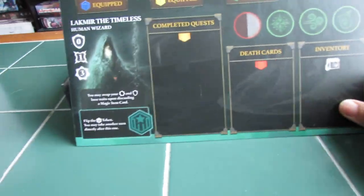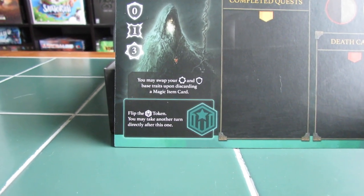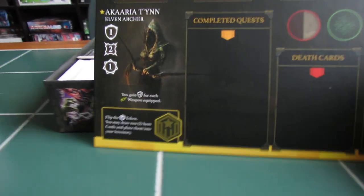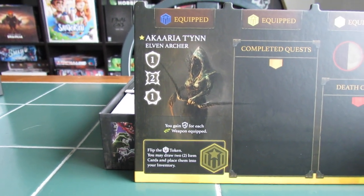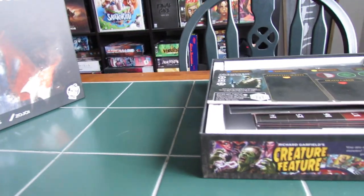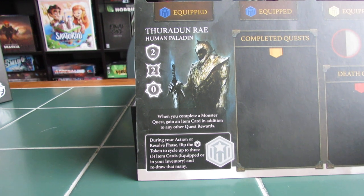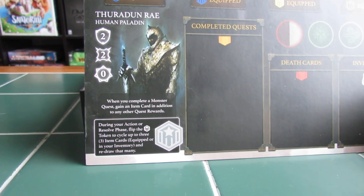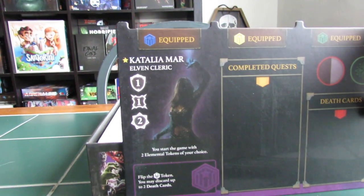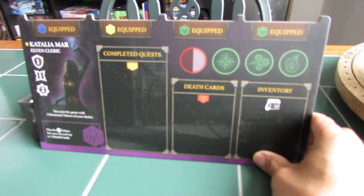They all seem to be color-coded. Blackmere the Timeless, Human Wizard — you may swap your base traits upon discarding a magic item card. Ackariya Tien, Elven Archer — you gain plus one for each weapon equipped. Thorodun-Rae, Human Paladin — when you complete a monster quest, gain an item card in addition to any other quest rewards. Cataliama, Elven Cleric — you start the game with two elemental tokens of your choice. Really nice.